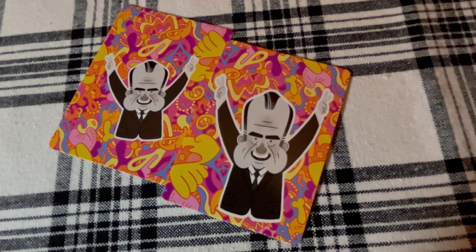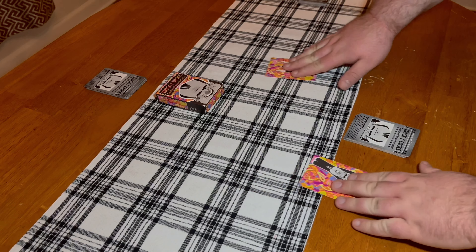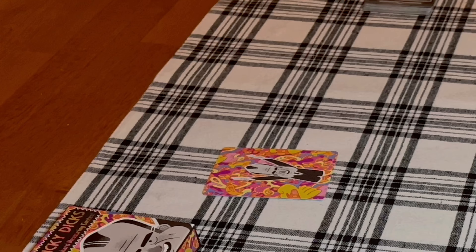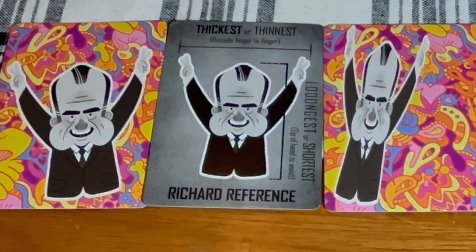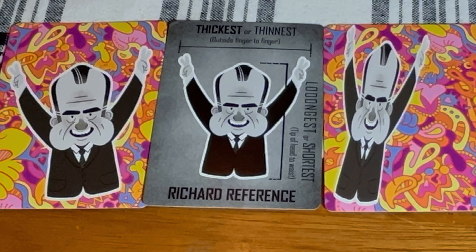If a player passes, nothing happens — they must place the card at the bottom of their deck. If a player wants to challenge, they place their card face down at the center of the table with the head dick's face down card. The head dick will count to three, and all the players will flip their cards. Each player is going to compare the sizes of their cards to other players, and whoever fits the description best takes all the cards from the center as victory points.